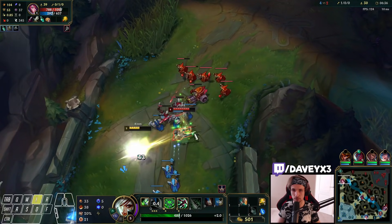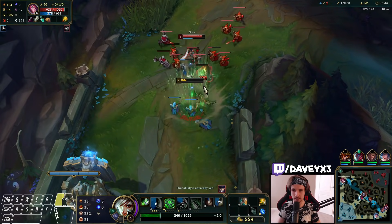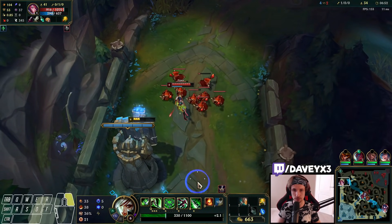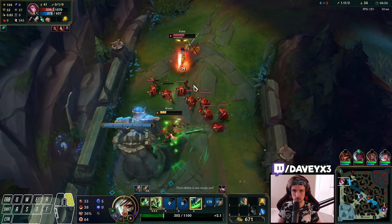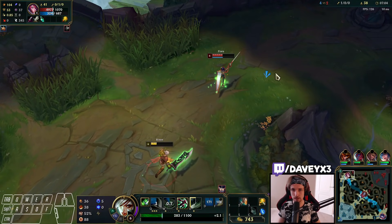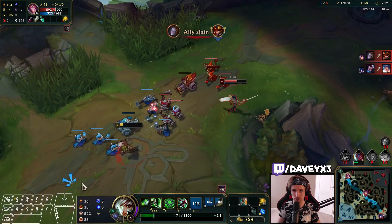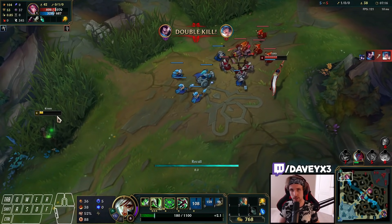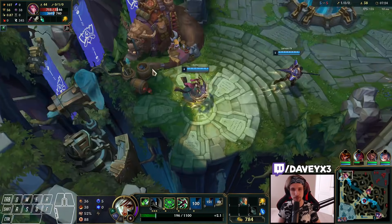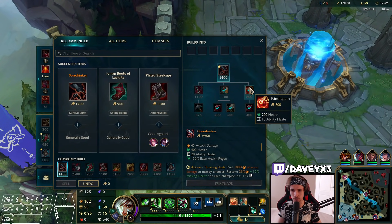I don't have my ultimate yet — that's a problem. I'm not very happy with not getting my ultimate yet because I could technically get a catch right now. She's going to try to dive me. I'm going to see if I can turn here. She parries? Okay, that's killable. I'm not very happy with how I played out this part of the laning phase. I took a lot of damage from the ultimate, and I tried forcing Fiora into using her parry, but she was holding her parry till the very last second, which means I lost the trades over and over.